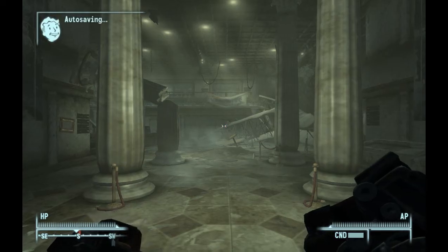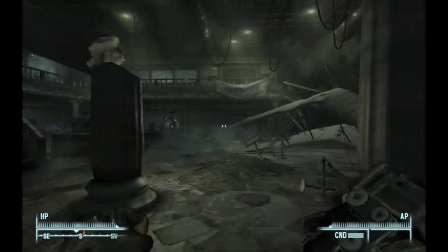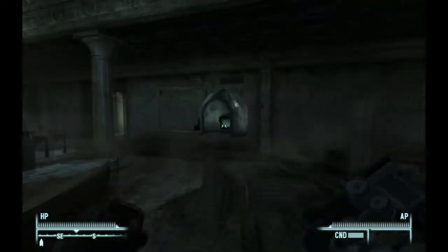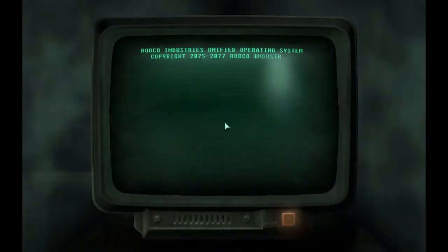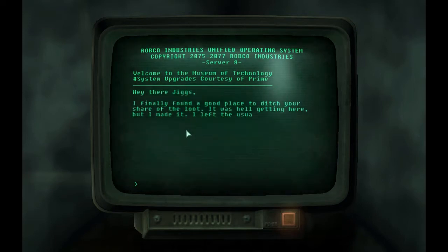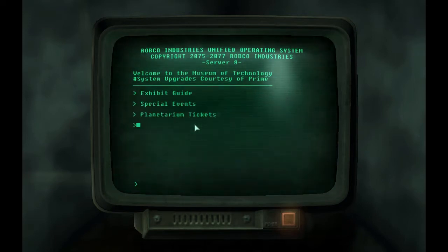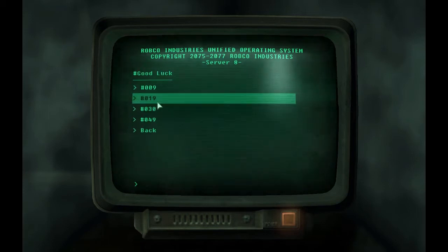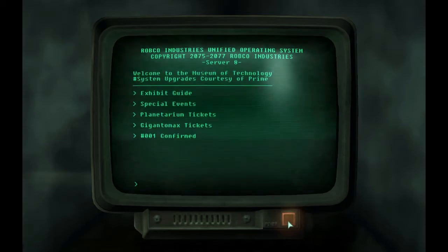To get this gun, you have to activate a series of terminals. The first one is right here. You click on it, it says number 000, and you'll get this note. Click on it and it'll say 001. Click on that and enter the number 19, and then it will say confirmed.